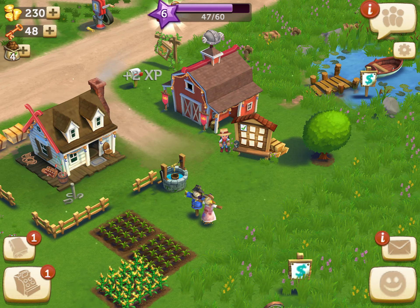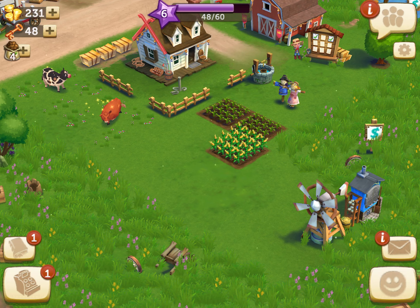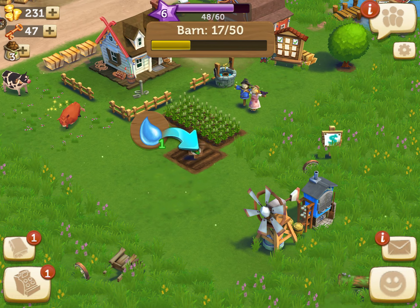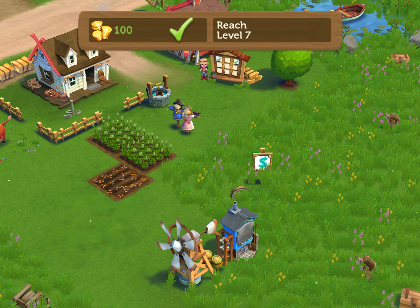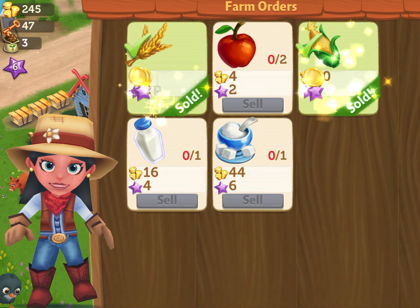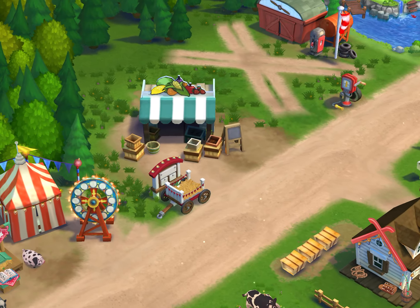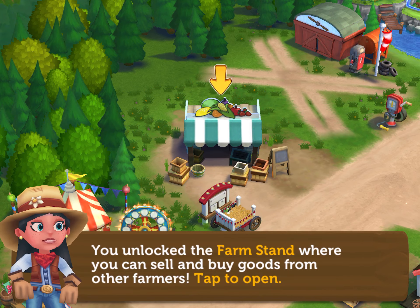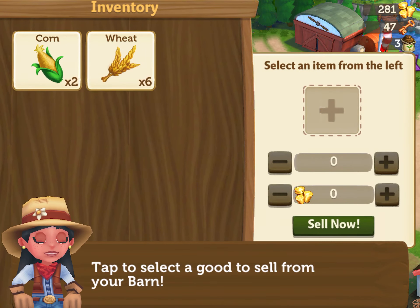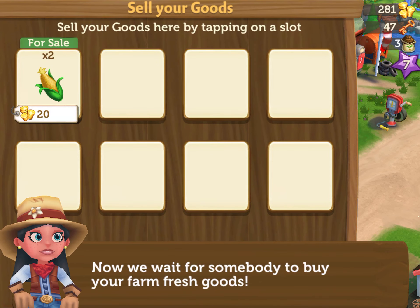Let's reach level 12 — we'll soon do that probably. Corn takes so long though and I don't like it. Come on, I want to get to level 6 today. Let's go, let's go! You unlock the Farm Stand, so we can tap to sell goods — that's cool.